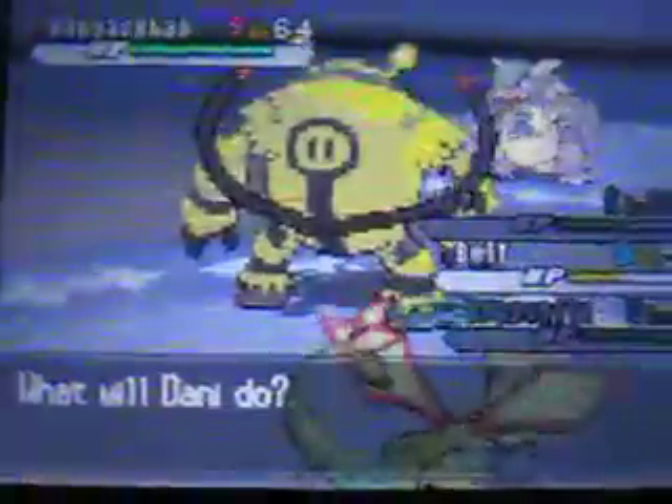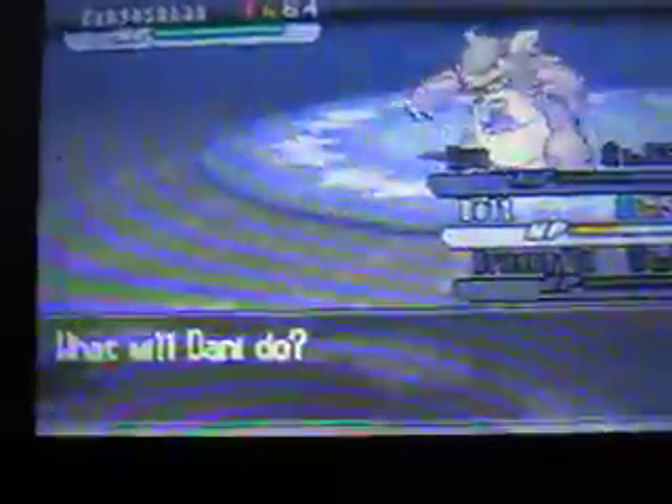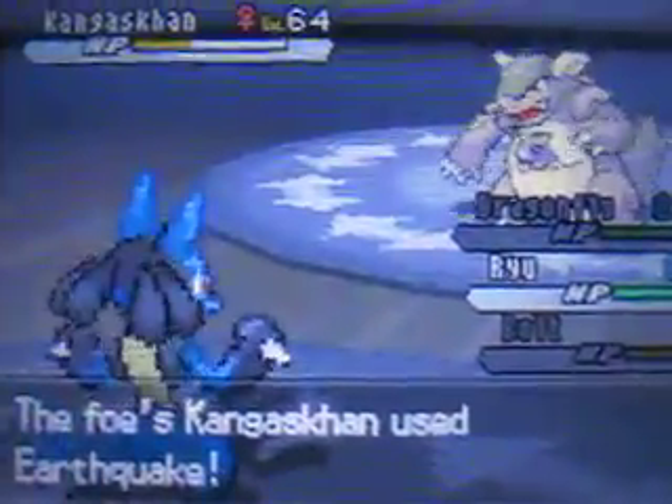Archeops had Focus Blast but since it's more of a special attacker and doesn't get STAB it doesn't do that much. Last up we got a Kangaskhan. Let's rotate into Ryu and go for Aura Sphere, hopefully this thing won't have Earthquake or any fighting type moves. Then I might just rotate to Bolt. Let's go into a fast Pokemon like Overheat and go for Flamethrower. Man it looks like it's sweeping my whole team, but we got through it.